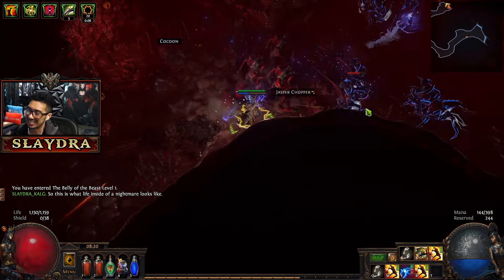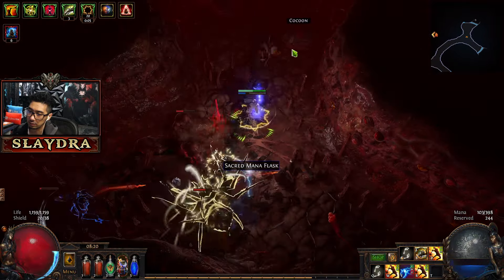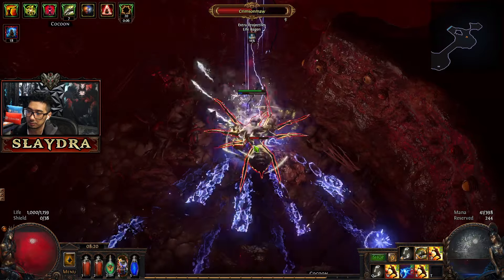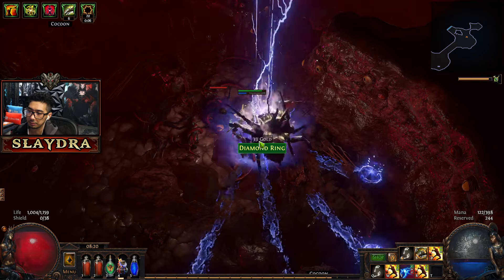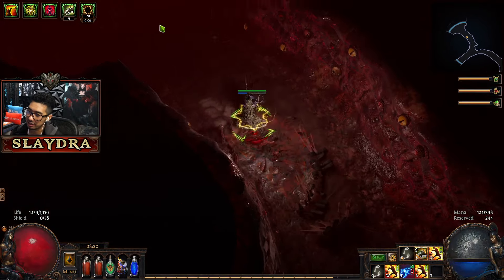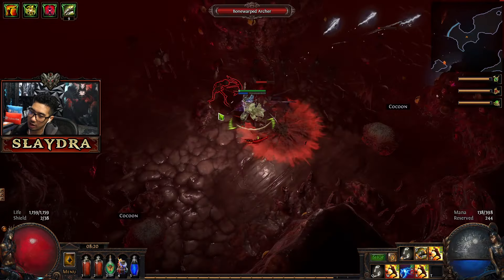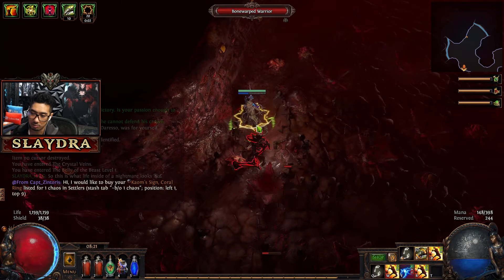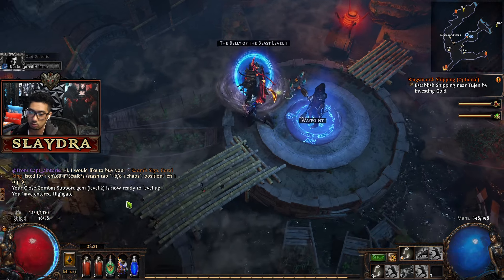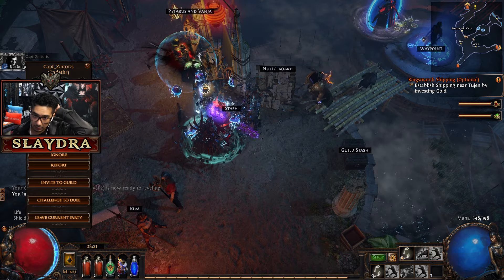If you're running out of room you can store stuff in your stash. These Orbs of Fusing we should just use or throw away — they're low tier, though you can upgrade them in tiers if you collect enough. Now we go back to Crystal Veins, talk to Dialla, and she opens this thing — there's a little animation, a laser will shoot at you but you can just go in. Why is everyone suddenly playing Path of Exile? It's because there's a new league — think of it like a new expansion or season.